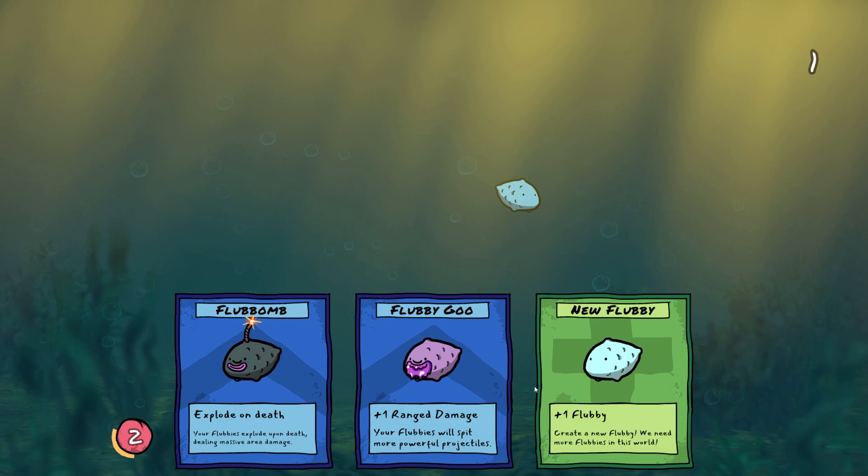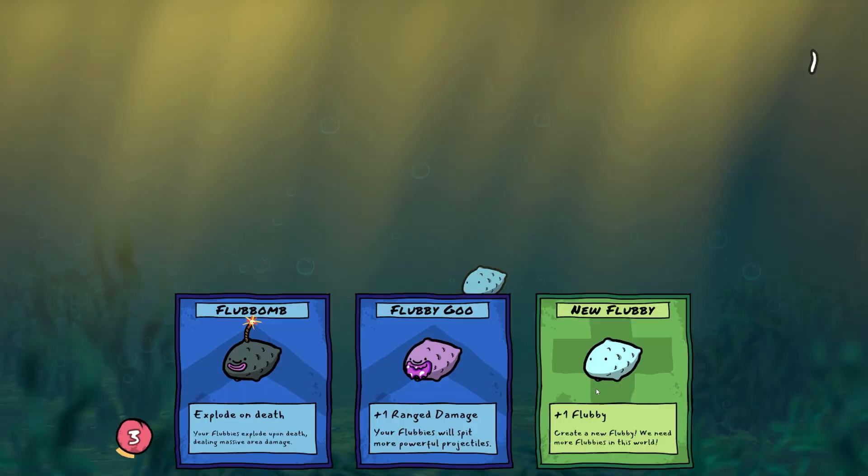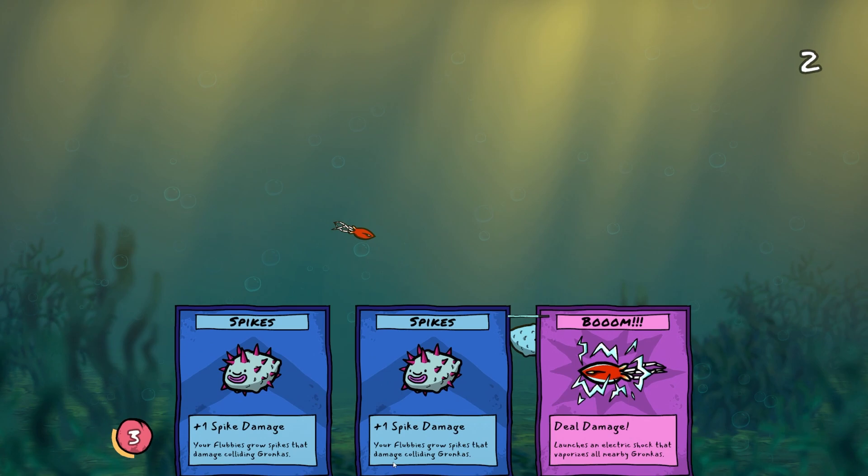All you gotta do is drag this guy in here and we've got a little Flubby in a fish tank. We can choose various other cards - we can upgrade him so he explodes on death, give him ranged damage, or just have more Flubbies. At bottom left, every time that bar fills up, that means we earn a new card.